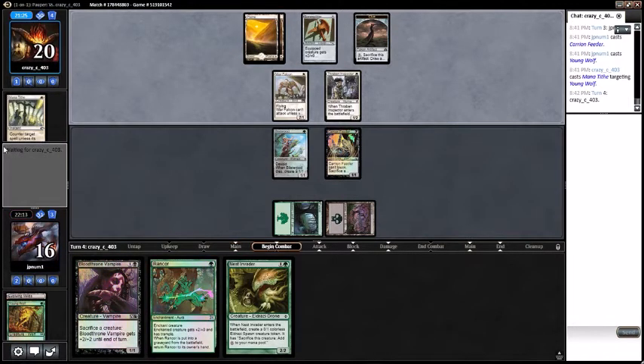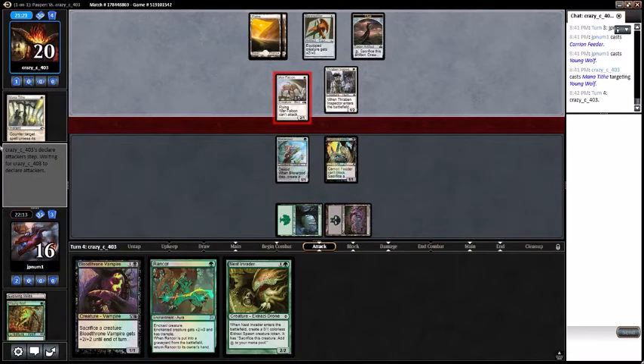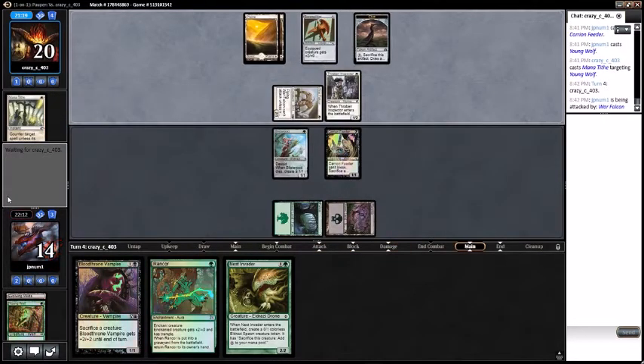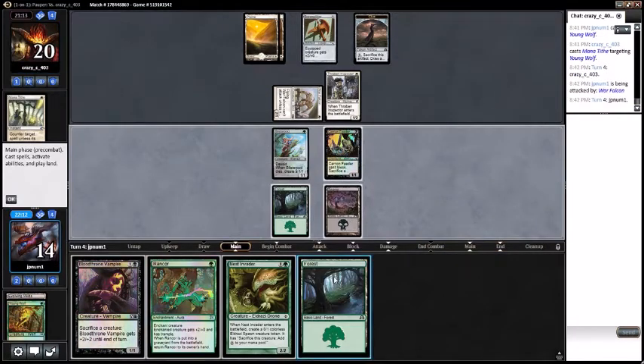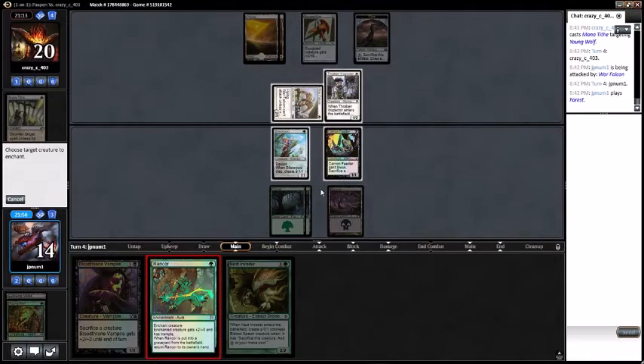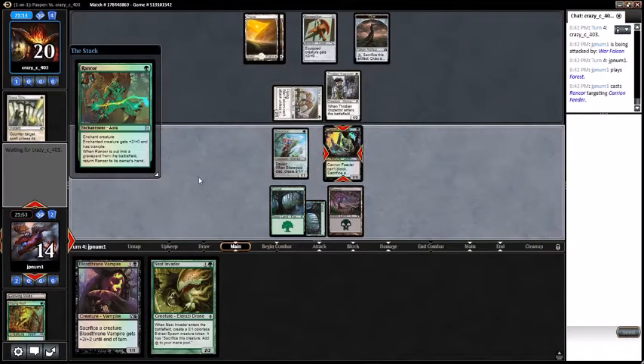They're not going to equip the Bone Splitter — interesting. I want to sack the Clue maybe. Drew a Forest, which is pretty good. Play the Forest. Actually I'd rather have my Blood Throne Vampire get Mana Tithed instead of the Rancor. Go ahead and Rancor up Carrion Feeder.